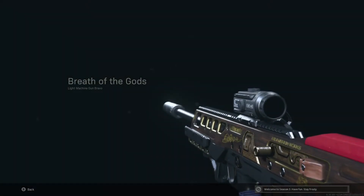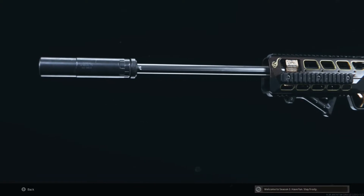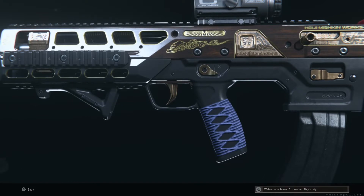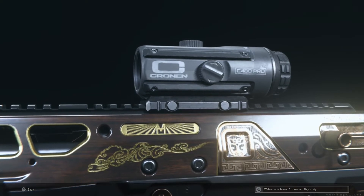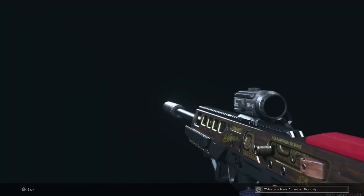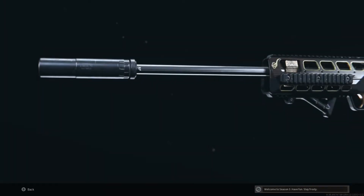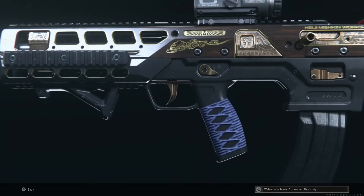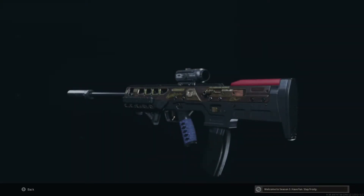Hello viewers, today I've got another loadout you can use in Warzone. As you can see I'm using the SA-87 LMG from Modern Warfare. At first glance the SA-87 looks more like an assault rifle, but with that bullpup design it's definitely got that LMG style of damage range. For this particular loadout I wanted to see how good a maximum range build for the SA-87 could be in Warzone.